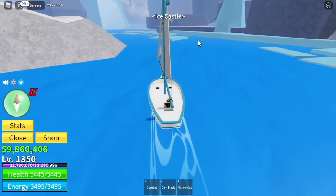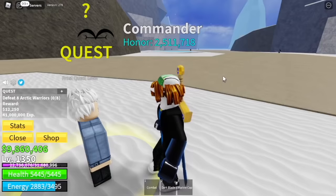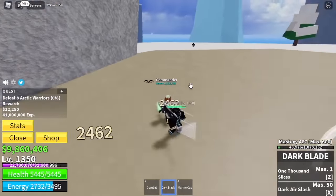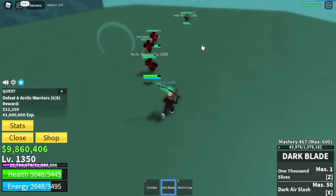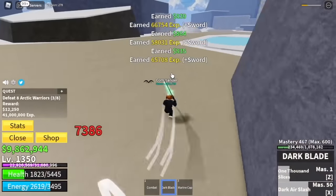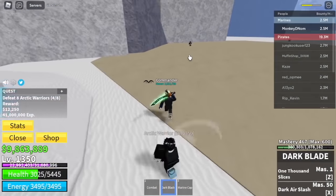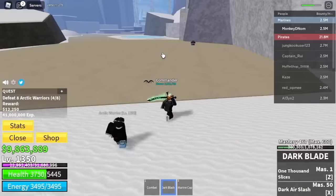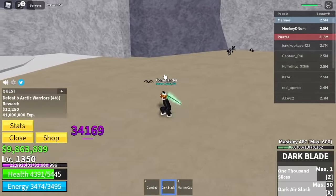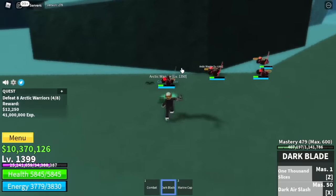Next area is the second to the last area of grinding — the ice castle. We're gonna start with the Arctic Warriors. You're gonna lure them — you should not hit them. I tried hitting them and they started attacking me with long range attacks. So if this happens, make sure to just lure them without hitting them. On the next set, I tried that strategy again — no hitting. Lure 4. If you do this properly, you just need to use your Z and X-skill plus left clicks. The goal here is to reach level 1400.